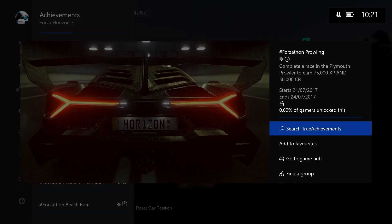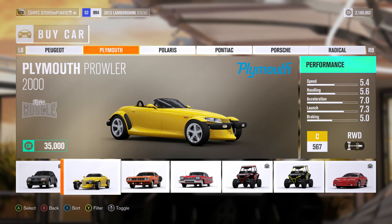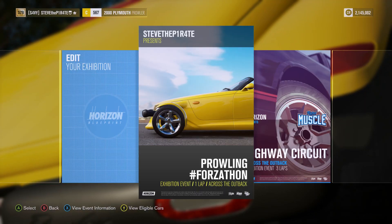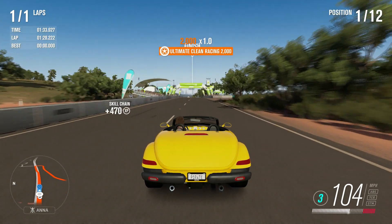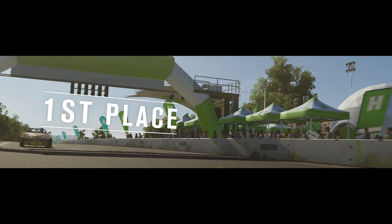Next, Prowling. Complete a race in the Plymouth Prowler to earn 75,000 XP and 50,000 credit. If you don't already own the Plymouth Prowler, you can pick it up from the Auto Show for 35,000 credit. Go and pick a simple circuit race like the Highway Circuit Race. You can blueprint a simple 1 lap race — I've called mine Prowling Forzathon. Complete the race in the Plymouth Prowler to earn yourself 75,000 XP and 50,000 credit.